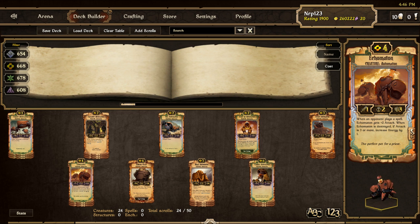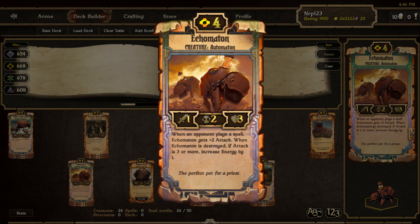Here is Ekomaton, a 4 cost creature with 1 attack, 2 countdown, and 3 health. His stats might seem lackluster for his cost, but his ability more than makes up for that. Ekomaton gains +2 attack every time your opponent plays a spell, and those can really add up versus a lot of decks. When he is destroyed, if his attack was at least 3, you gain 1 energy. This guy sometimes becomes an 11 attack idol wrecker every other turn, or is a quick way to ramp up energy.